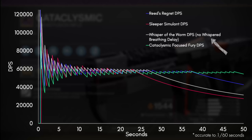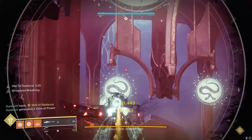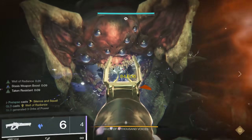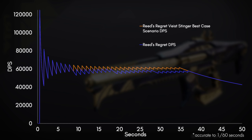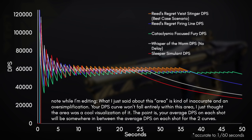For Whisper of the Worm, the no-Whisper-Breathing delay means that I didn't include the time it takes to activate it, which means I'm assuming that you're pre-scoping to activate the perk. Reed's Regret now gets Vice Stinger, which grants you a small chance to automatically reload when dealing damage with it. Obviously it's random, so I simulated the best case scenario and your DPS should fall somewhere in this area. And then when you add the other weapons back in, this is what it looks like.